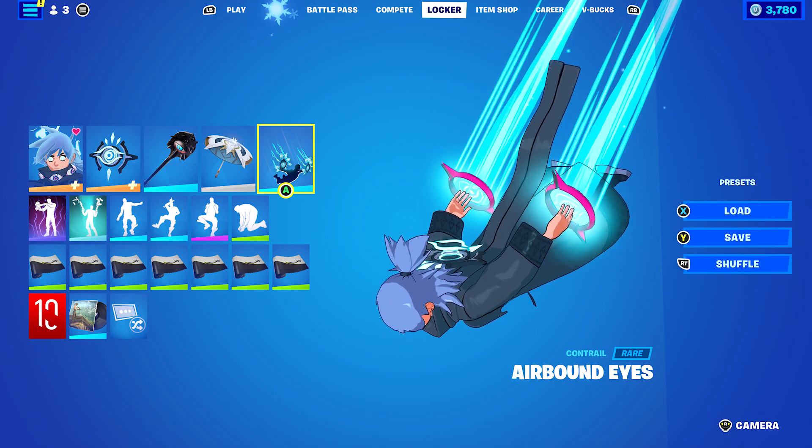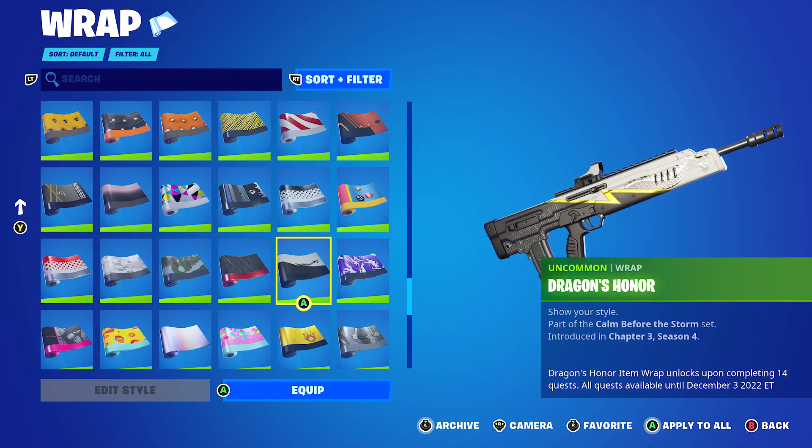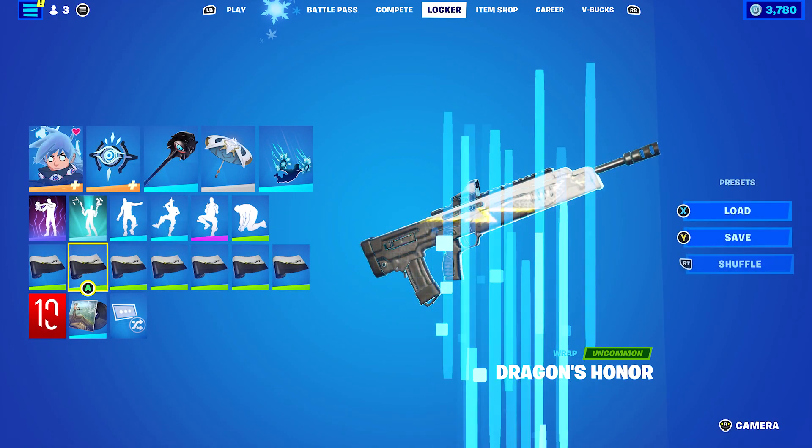Contrail is the Airbound Eyes, which is Nozumi's. And then the wrap I decided to use was Dragon's Honor, which is Ieda's weapon wrap from chapter three, season four. So if you've got the Ieda's Level Up Quest Pack and got all 28 Level Up Tokens, you'd definitely have this wrap.